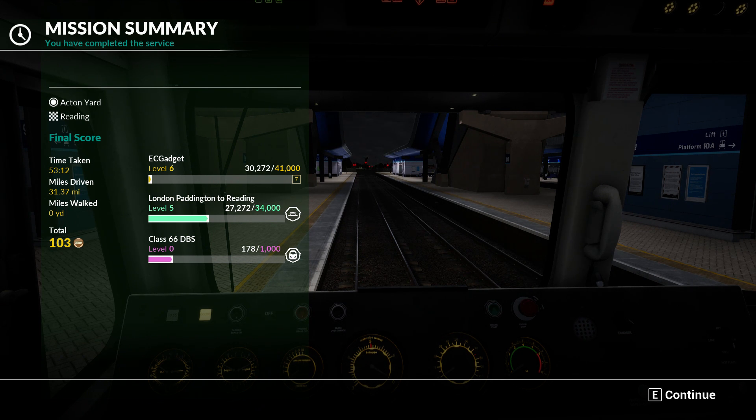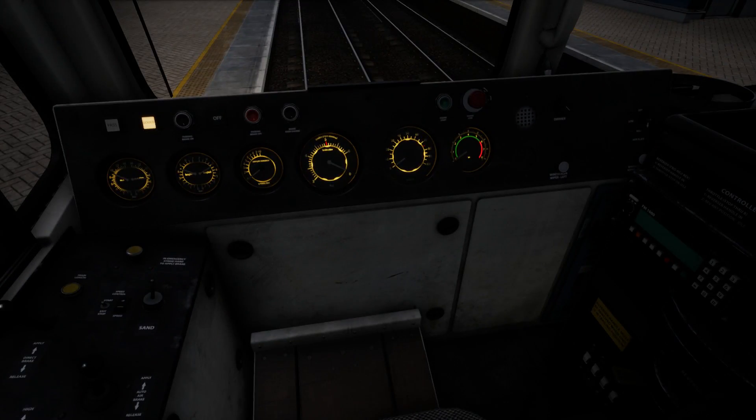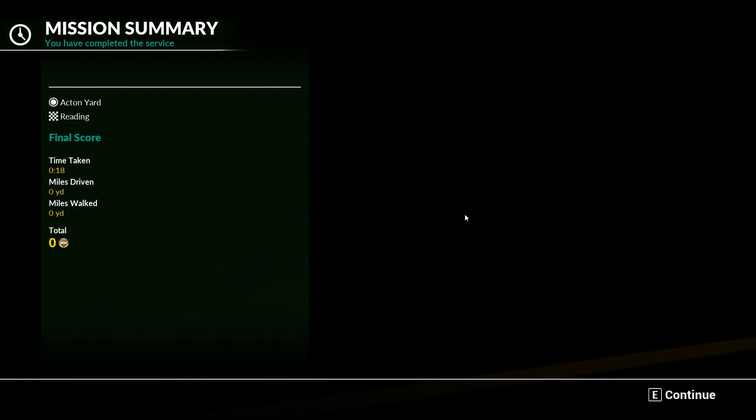We got a total score of 103. I'm level 6 now, London Paddington to Reading we're level 5, and still level 0 on the Class 66 DBS. I can continue or get out of this train if I wanted to. Let's actually get out onto the platform. There we go - you complete the service.